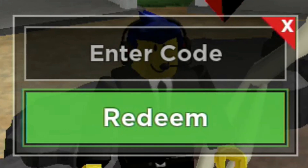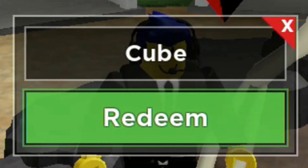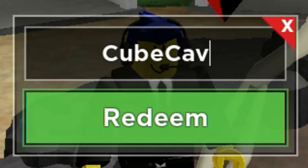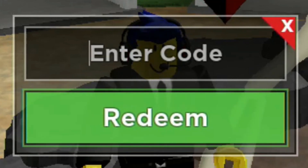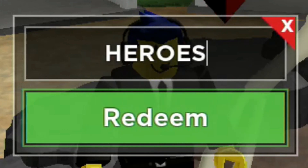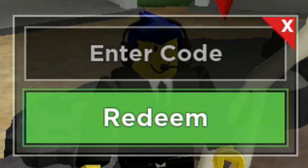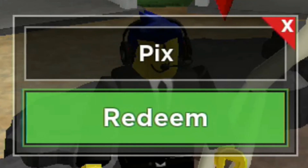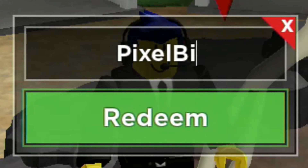We've also got the code Cube Cavern — that's capital C, lowercase u-b-e, capital C, lowercase i-x-a-v-e-r-n. We have HEROESXBOX, all in caps: H-E-R-O-E-S-X-B-O-X. And the last one is PIXELBIT — capital P, lowercase i-x-e-l, capital B, lowercase i-t.